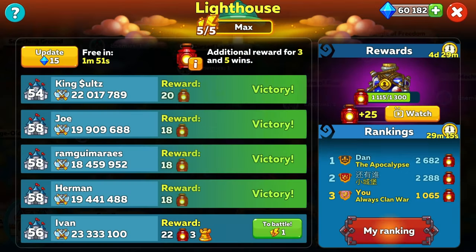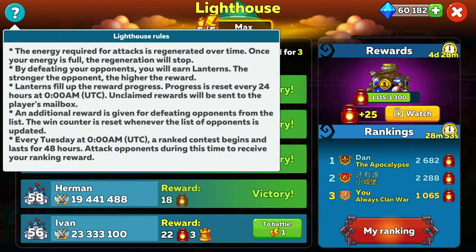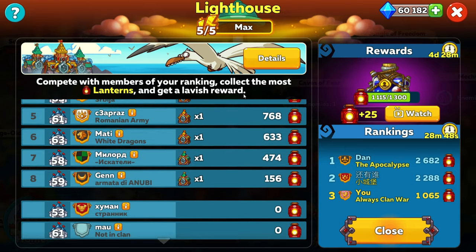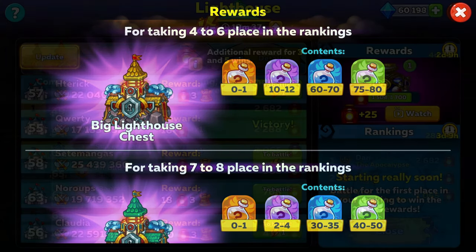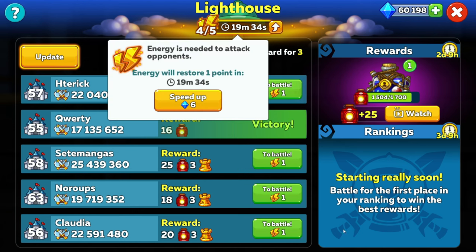Every week the lighthouse has a ranking system to earn some great rewards. This runs over two days starting on a Tuesday, and you can normally tell if you're able to get first or second within the first 12 hours. I'd always recommend aiming for at least the top six spot — getting sixth place can still earn you a really nice chest for very little effort. The main negative is you can only do five battles without spending diamonds or waiting 20 minutes per battle, which means you can't truly grind this area without it costing you something.